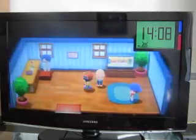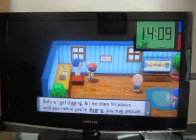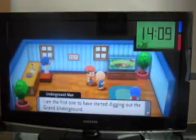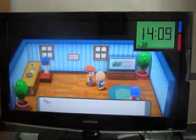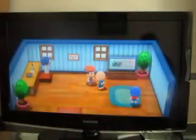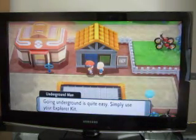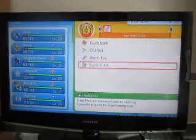All right, here we go. Here are dark rocks. We got the Explorer Kit, which we're going to need to access the ground. Use the Explorer Kit from your bag's key item pocket — this is the underground. Explorer Kit.